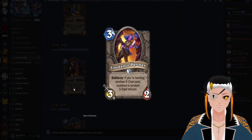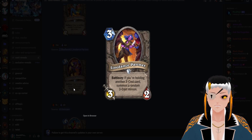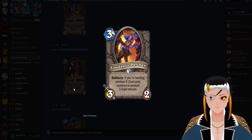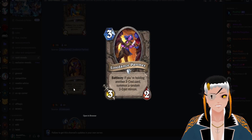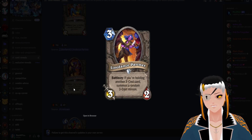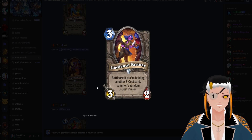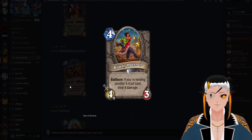Line Dance Partner is a three cost, three attack, two HP minion with the battlecry: if you're holding another three cost card, summon a random three cost minion. While this condition also isn't the hardest to fulfill, the payoff of getting a second three cost minion for three mana isn't always going to be the best. I can see this maybe seeing some play in an aggro deck where you're trying to spam out as many minions as possible, but outside of that you're not going to want to rely on random generation to flood your board.